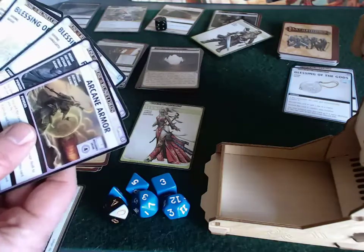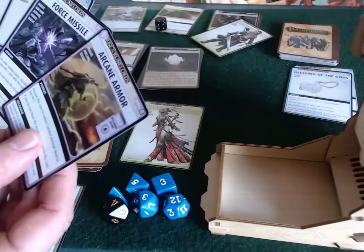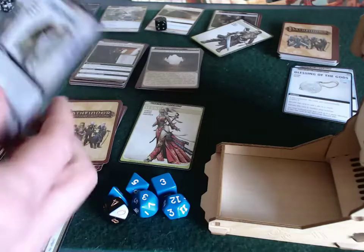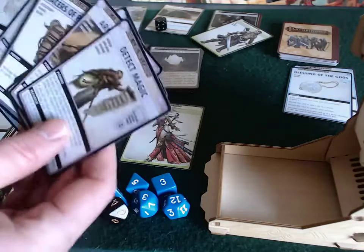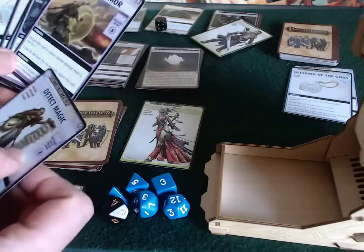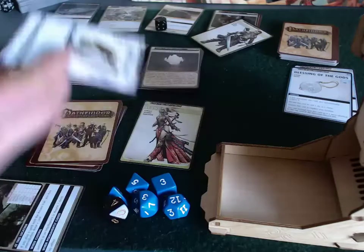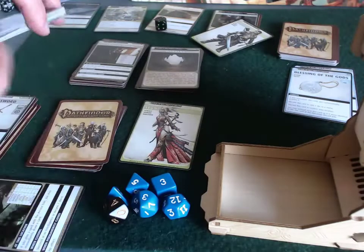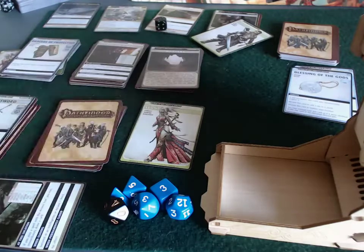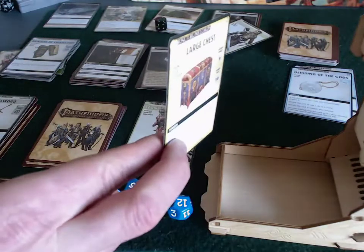She's now got too many cards and must discard at end of turn. She could recharge instead - recharging goes to the bottom of your draw deck, which determines whether you're alive. If you have no draw deck and must draw, you're dead. She recharges Detect Magic, which lets her scry - look at the top card without encountering it.